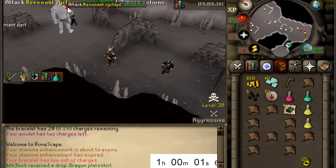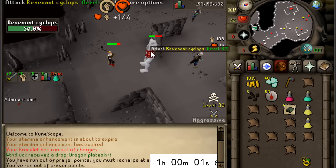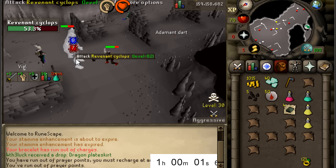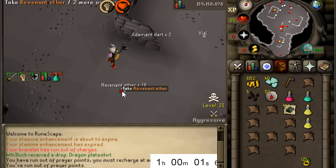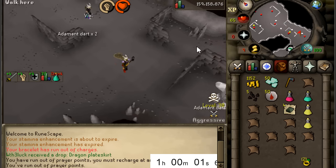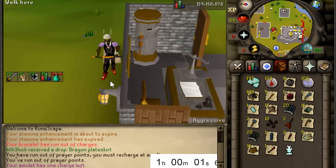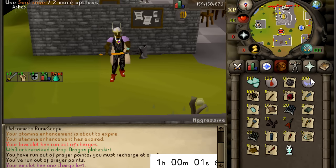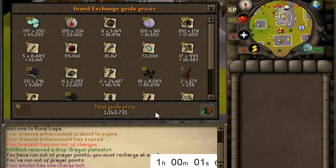That is the hour guys - actually one second over. So when you see the hour in the thumbnail, you just got clickbaited. The next morning I just woke up, we killed the last revenant, claimed those 10 ethers and got out. In total we made 1.143 million - amazing. Honestly a great update from Jagex. I really like how all the drops are alchable so they can never crash below the high alch price.